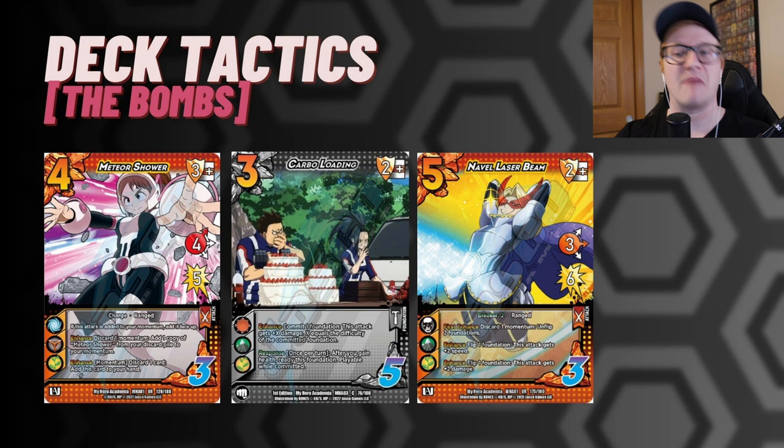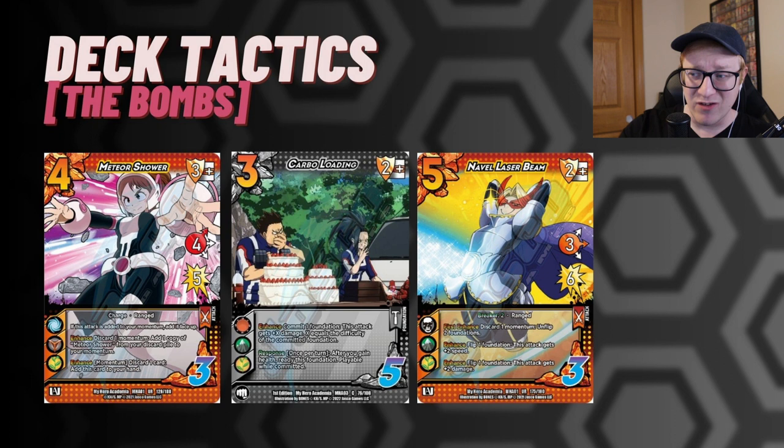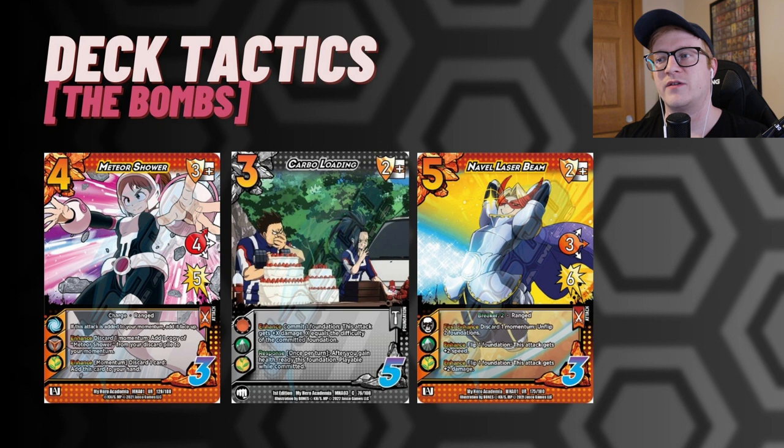We've also got Naval Laser Beam, which is like a five-mid for eight on this character. It unflips some really awesome key pieces instead of being forced to build them back in. Using her response, you can use those pieces and then use a momentum to unflip them.